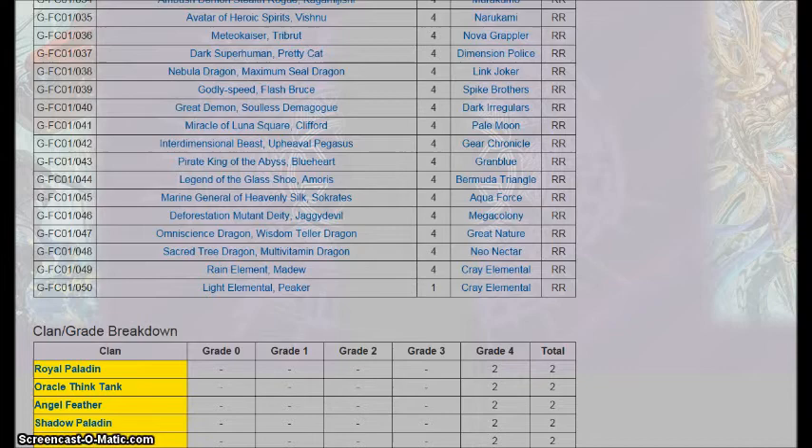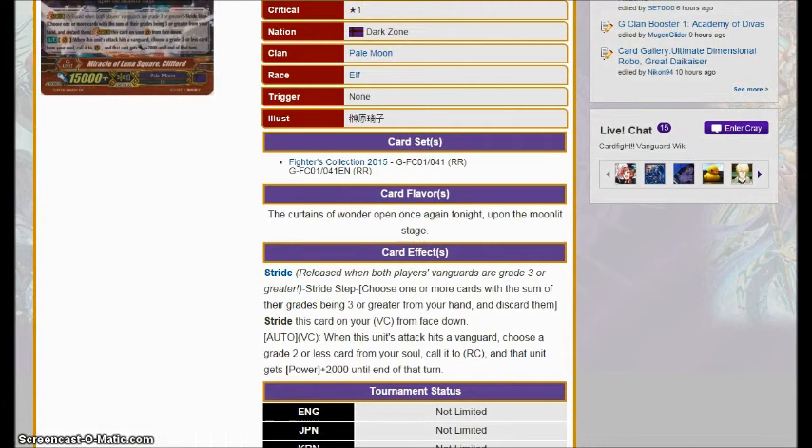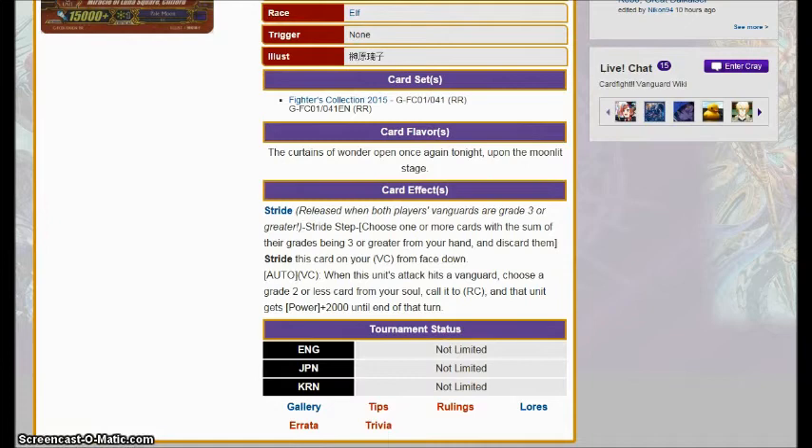Then we get the other Pale Moon unit, Miracle of Luna Square Clifford — when it hits the Vanguard, choose a grade 2 or less card from your soul, call it to rear guard circle, and that unit gets power plus 2,000 until end of turn. It does not go back into the soul unlike the on-hit grade 2 Silver Thorn unit, so it's pretty good actually. You get to call a Zelma — the ideal call — you call out Zelma into an open rear guard slot, suck in a rear guard and call another unit back out, and swing for 18,000 or 20,000 if you're doing this behind the 12k attacker. Pretty solid. I'd probably run three of these.